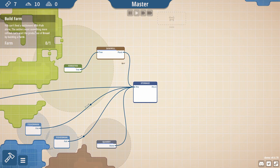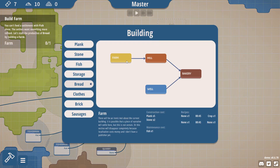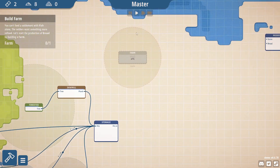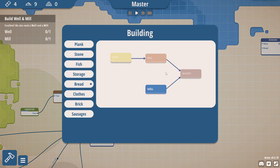You can't feed a settlement with fish alone, so now we need a farm. Farms, of course, do farm things, but they also grow resources around them — this is one of the buildings I was talking about. So the longer you leave it, the more the area will be completely and utterly cut off.